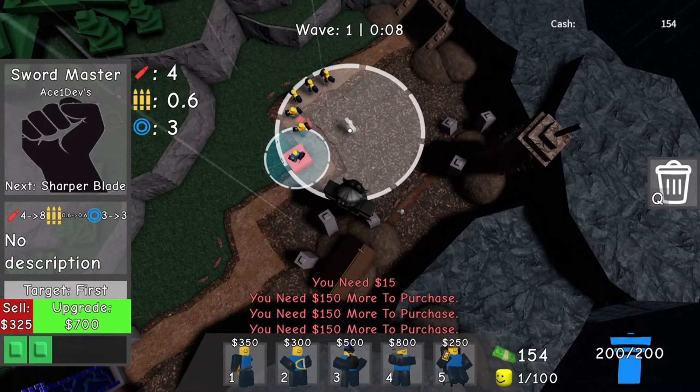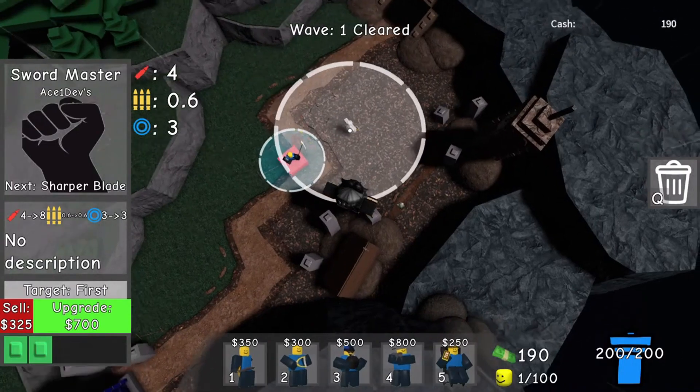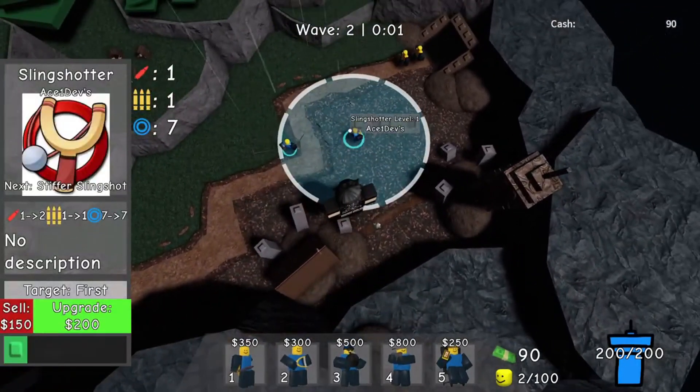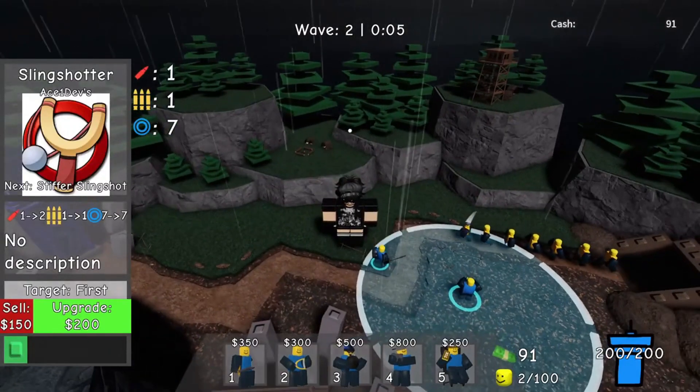Mid-tier towers such as the Archer Tower and Cannon Tower also play vital roles, offering balanced attack power and versatility. By strategically placing these towers and understanding their strengths, players can optimize their defenses and achieve victory in Doomspire Defense.